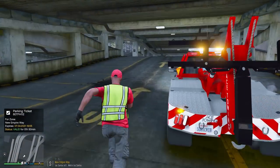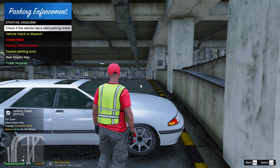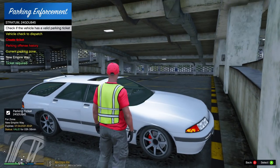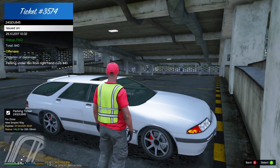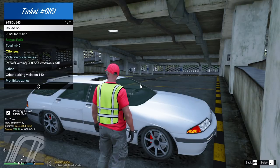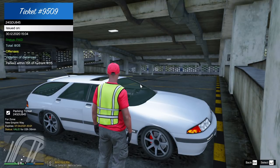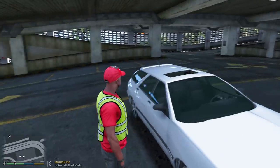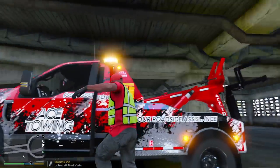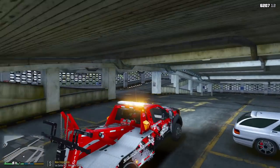All right, this one is valid — might as well check the history, history is good. This one is good too. Oh, they got a lot of tickets — paid, paid, parked within 20 feet of a crosswalk but they paid, reserved zone paid. This person gets a lot of tickets but they pay them so they are good. Let's continue making our way up and try to find somebody parked illegally.